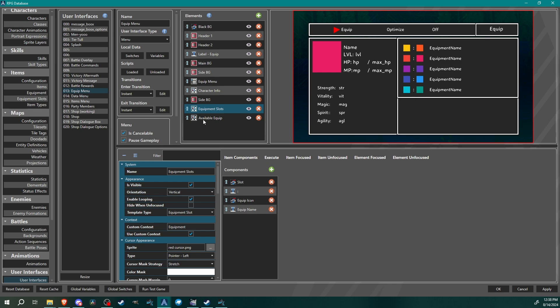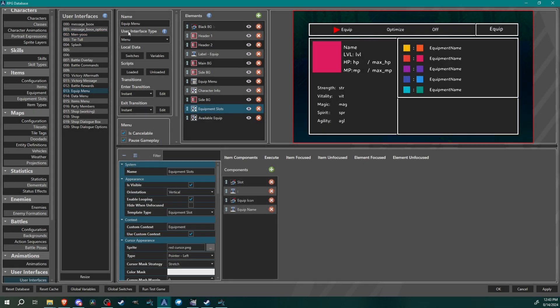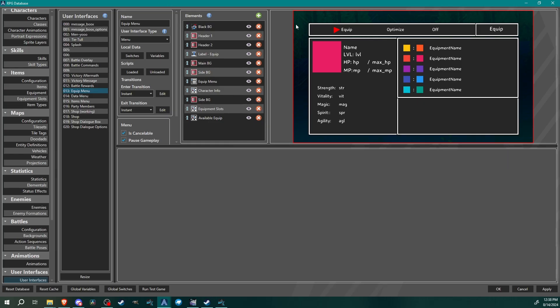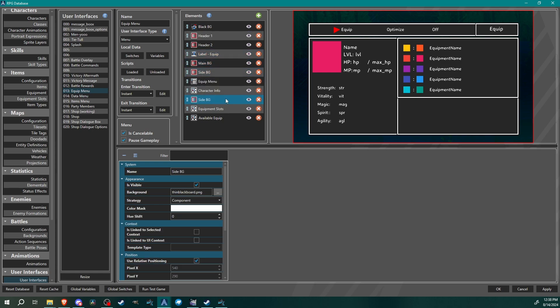The user interface type is menu, context is inventory. Going over these elements: we have the background, nothing special there; we have the two different headers; we have the label that says 'Equip'; and we have these different panes — main bg, side bg, another side bg — just to create some windows.